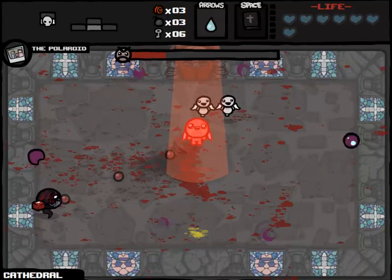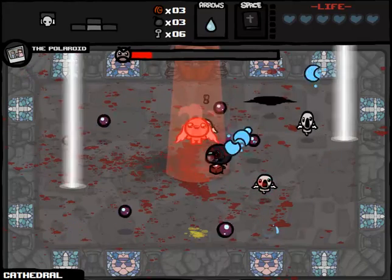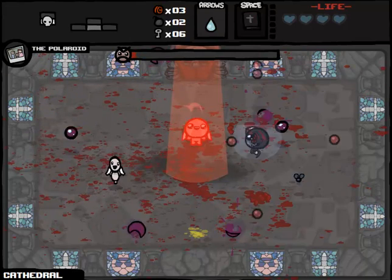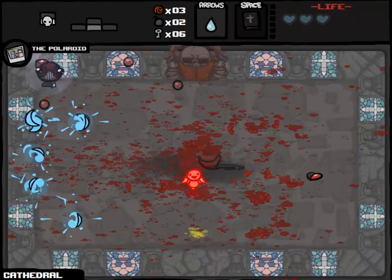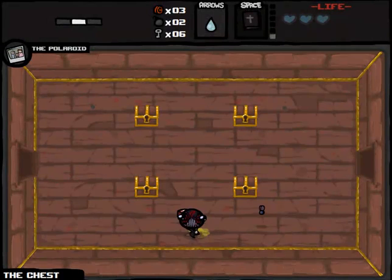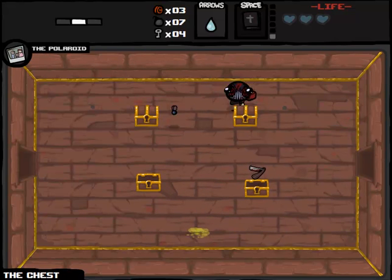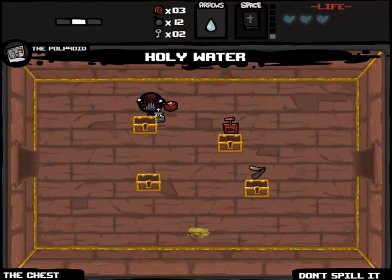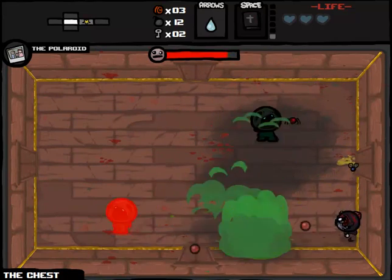We're going to need a lot more health to take down Blue Baby reliably, or substantially increase damage. We're not doing super well here — probably worse than I expected — but we are going to make it out of this Isaac fight. We survived at least. Homing bombs — not really what I'm interested in. Dad's rights or blood rights — not interested. Remote detonator — not really interested, but the five extra bombs might make a big difference. And the holy water. That's a pretty garbage suite of items to be getting on the Chest.